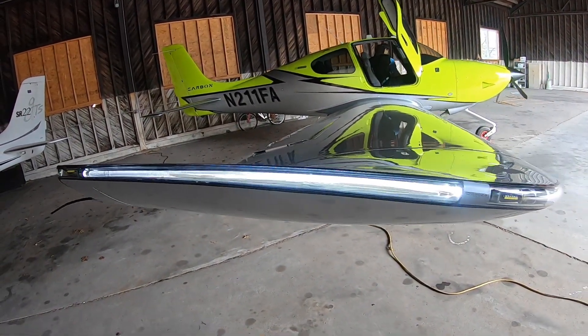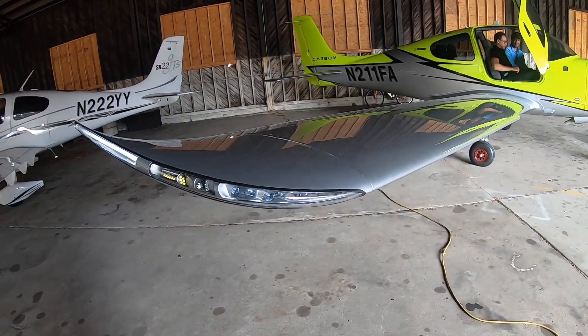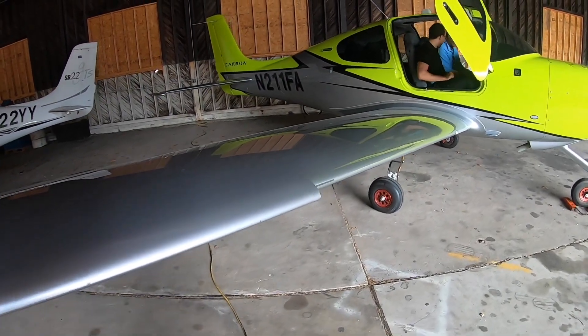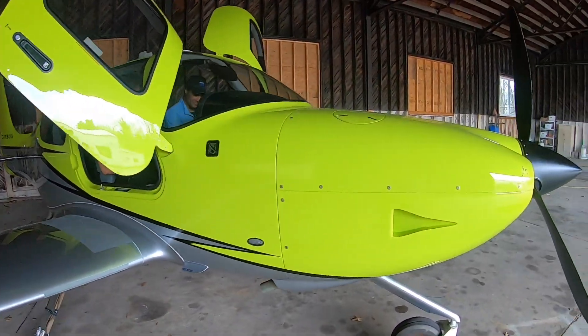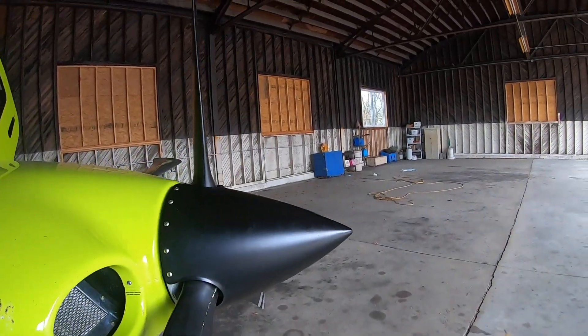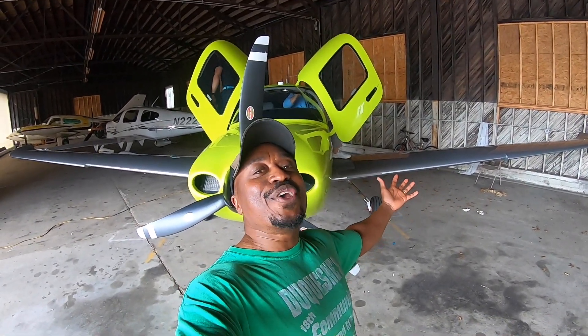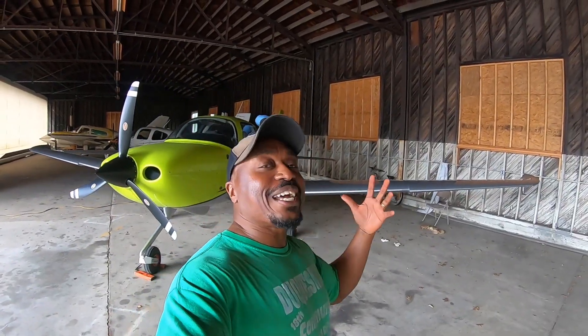The airplane has a parachute — get in trouble, pull the parachute, float down to the ground. Crazy! Look at that lighting on the wing — beautiful. This is the SR20; there's also the SR22 and the SR22T for turbo, and they are really something. This is the little brother of the SR22, and it's awesome.